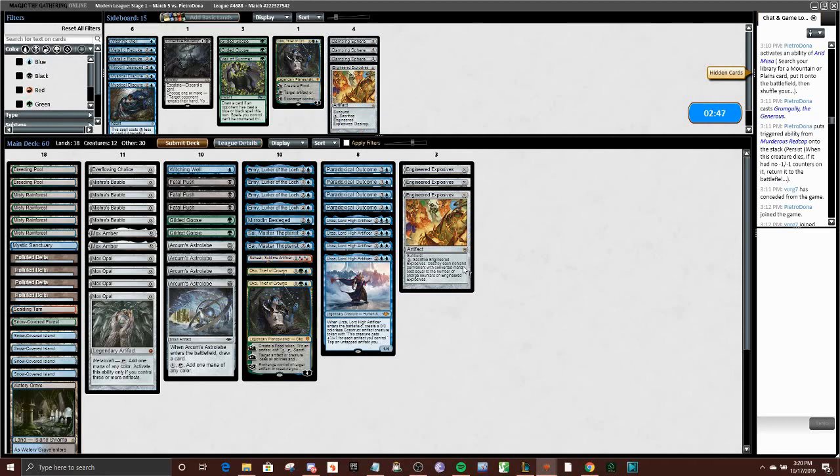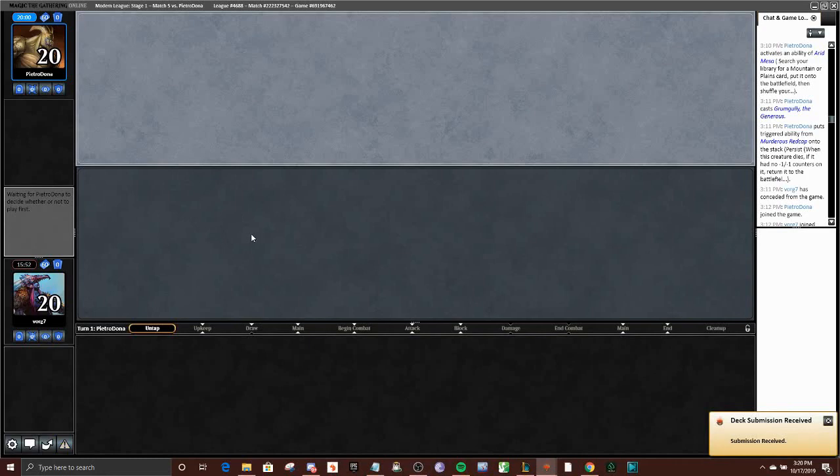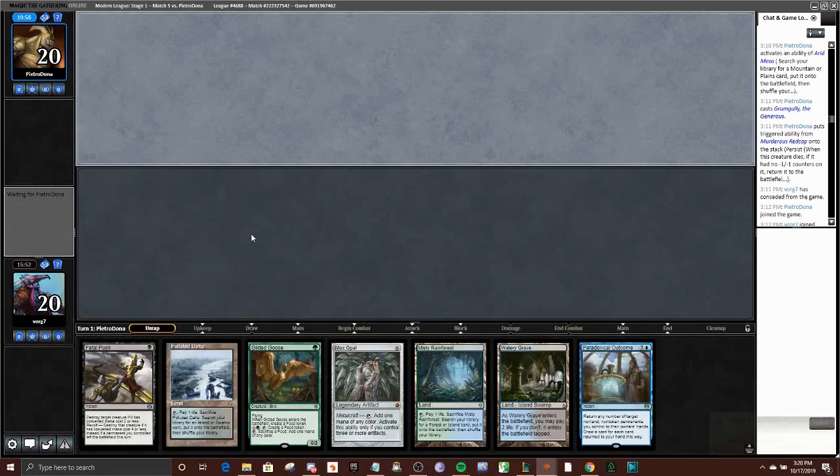I think we're going to keep the same plan. Pushes seem necessary. Brutality is pretty slow — Oko can answer a few random hate cards, but I think we don't want to get flooded on that effect. Generally I tend to board lighter than most people I think with this deck — it's an approach I'm fine with. Don't want to dilute the deck too much. I will go full midrange in actual midrange matchups — we just haven't played one of those. I think it might be ambitious to try and become a full control deck here.